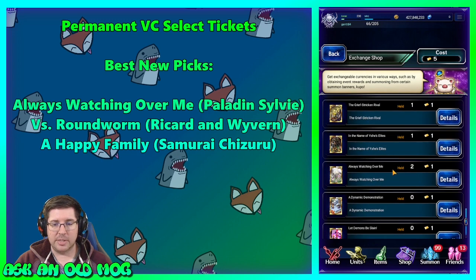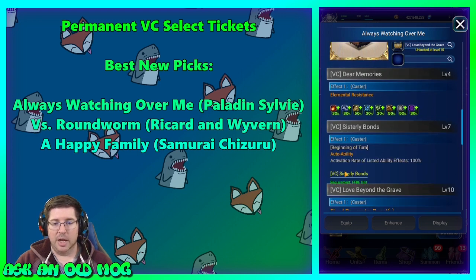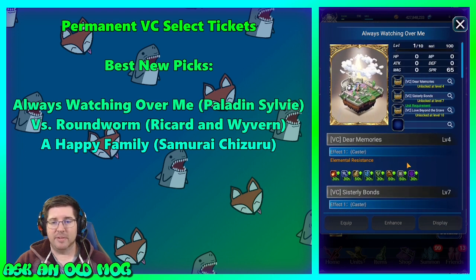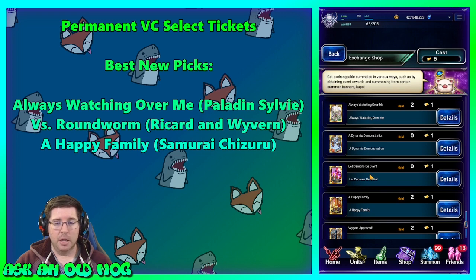Skip Grief Stricken Rival and Name of Issues Elites. Always Watching Over Me — from Paladin Sylvie — is probably one of the best support unit vision cards you can get. It has all these resistances, automatic morale fill every turn, and bonus defense and spirit for FFBE units. Most high-ranking Clash of Wills runs have one if not two copies of this card in the party. If you don't have Sylvie, definitely grab one to two of these — it helps you gain morale in Clash of Wills and other morale fights.